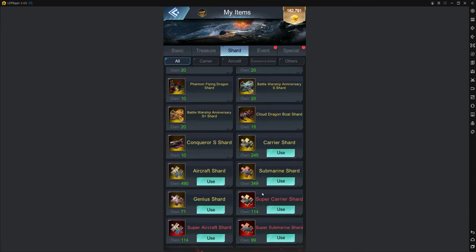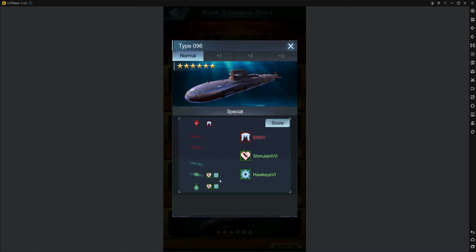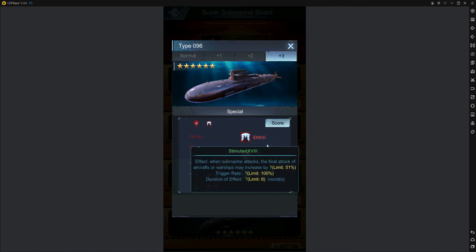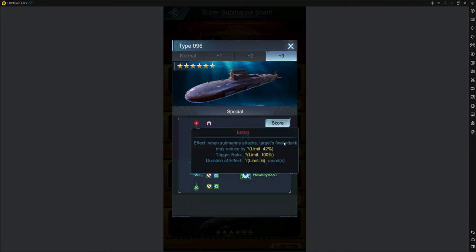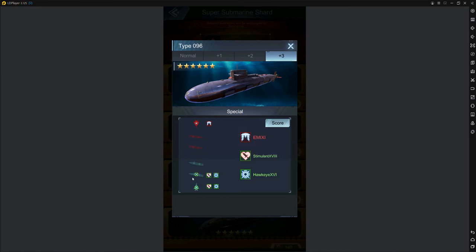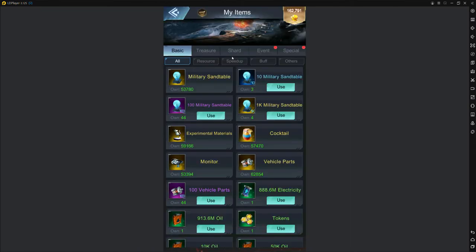Sometimes people use the super sub and throw on a charge chip because it also has hawkeye and stimulant, and if you can get it to plus-three it has more rounds and way more accuracy. It also debuffs the enemy and reduces their attack, going against their stimulant. It buffs your warships too, so it hits both slots. But for the sake of your money and time, just go with the U2A.